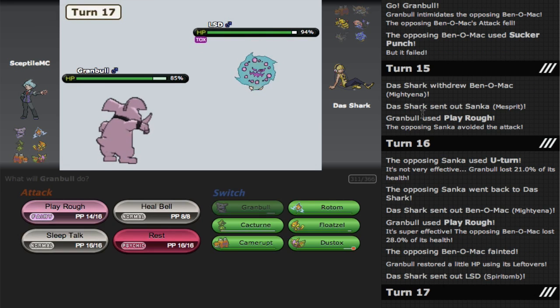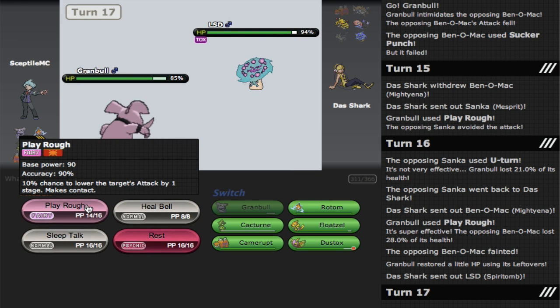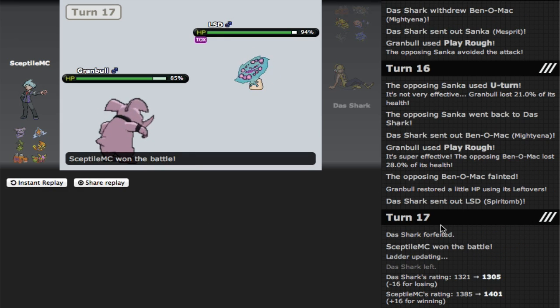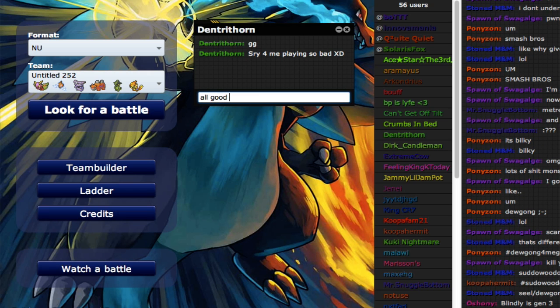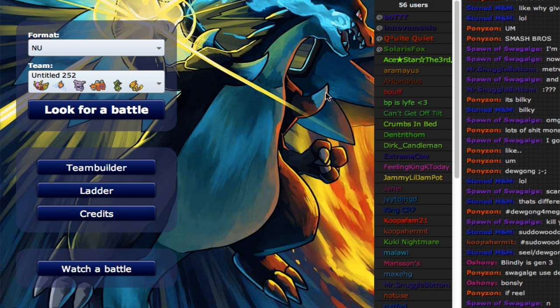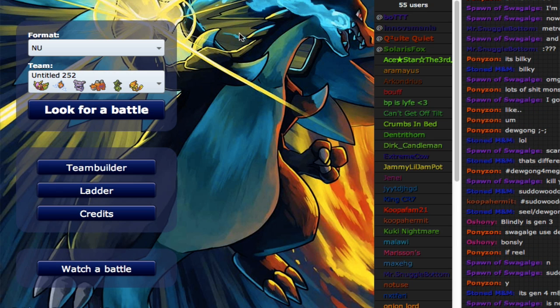The guy from before dismissed me. GG. GG to you bro, sorry for me playing so bad. This guy forfeits too — I guess we're going to leave it at that. That's going to be it for the first part, guys. If you enjoyed it, please comment, like, rate, and subscribe. Try out the Dustox guys — try it out as a Defogger. If it doesn't work, it doesn't work — never hurts to try. Comment, like, rate, and subscribe. I'm SceptileMC, peace out.